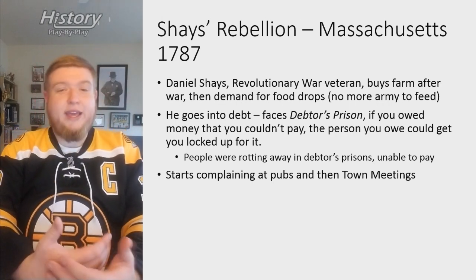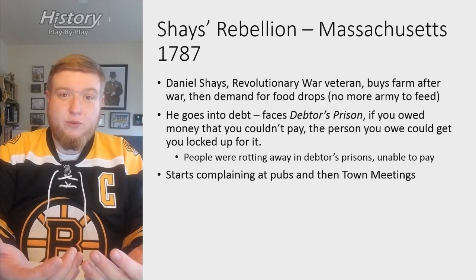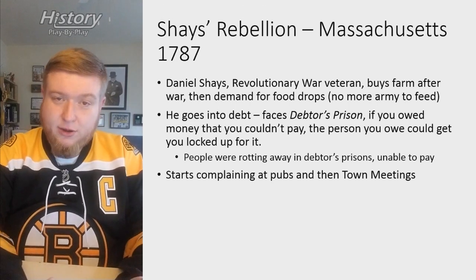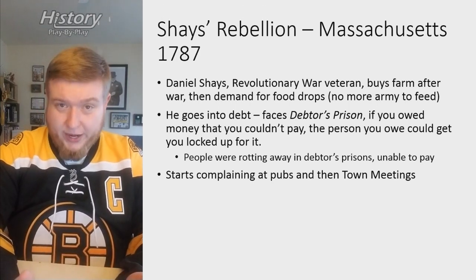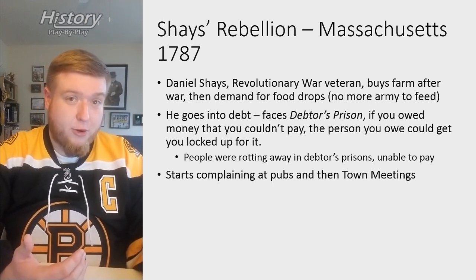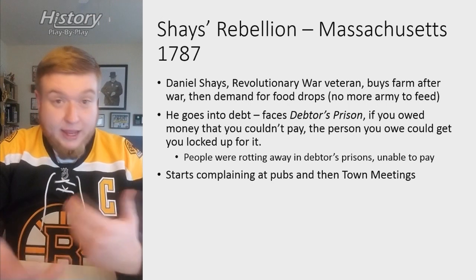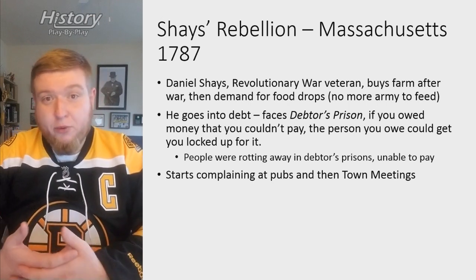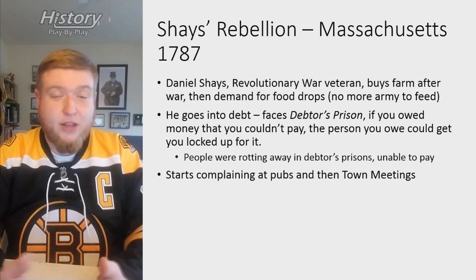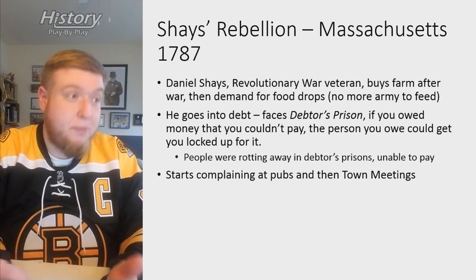After the war, Shays is happy to go back to Massachusetts and create a farm. The thing is, the army is no longer a major force, so prices for farm goods go way down because demand goes way down. We have a bunch of new farmers — former veterans of the Revolution — and far fewer people needing to be fed. This creates a perfect storm of people taking on a lot of debt to buy land, seed, and equipment, and then having nowhere to sell that stuff.